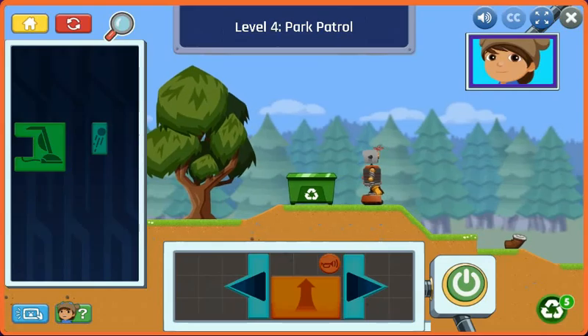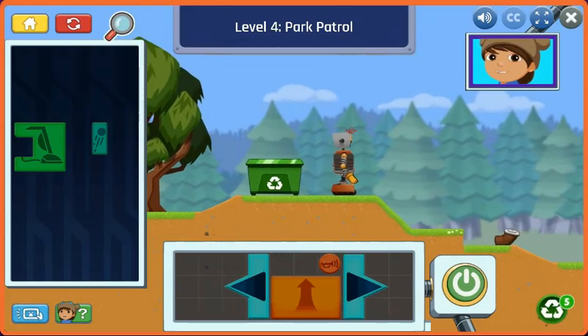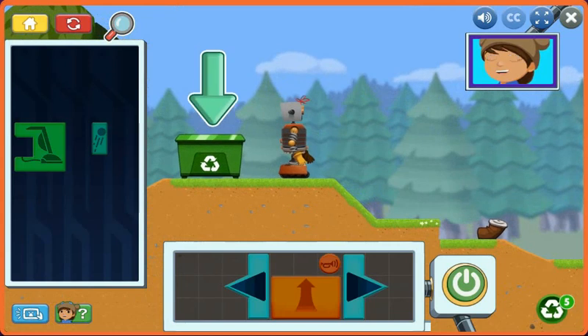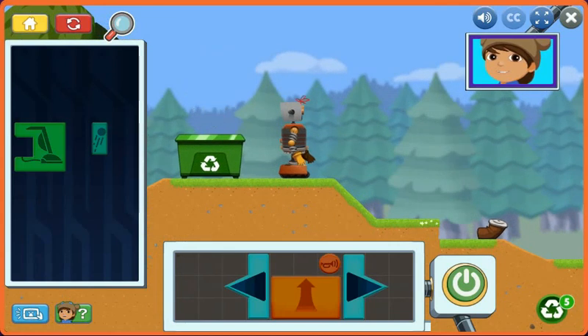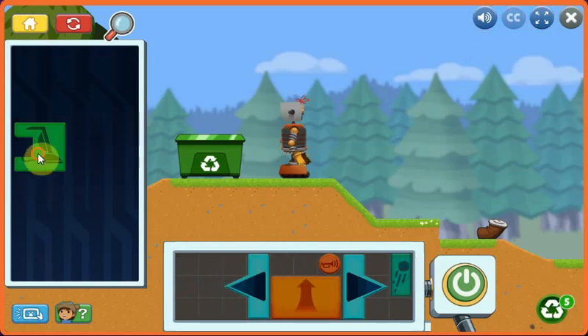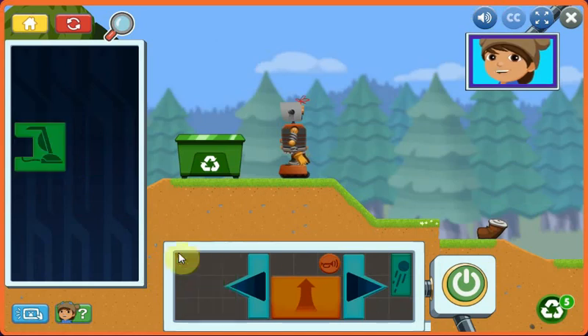We made it to the park. Now let's help Jet 2 clean it up. You'll have to use your vacuum to suck up the trash and then the ejector to throw it into the bin. This control makes Jet 2 throw whatever he has sucked up with his vacuum. This control makes Jet 2 suck up things around him. Use the throw control to toss them back out.